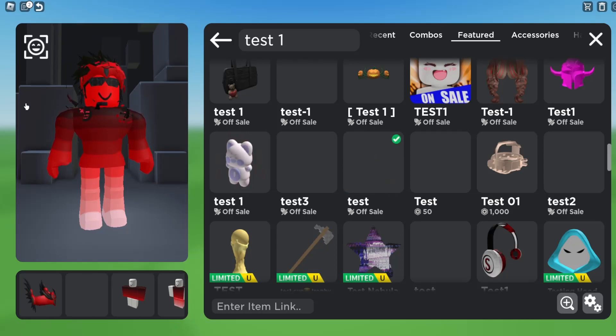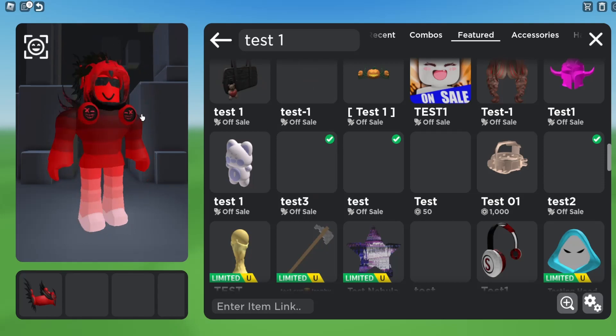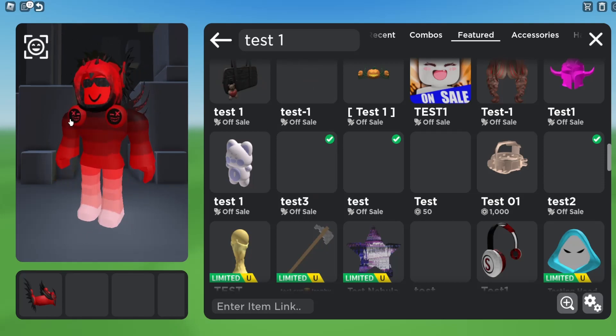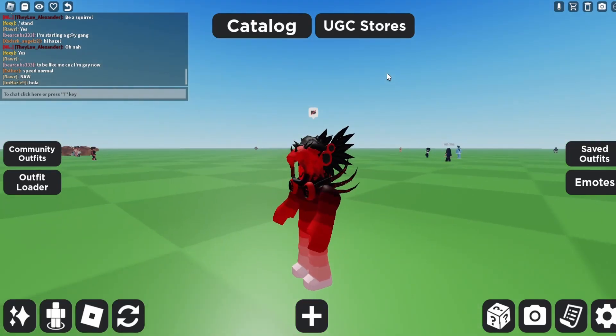Let's try it on. Okay, this one is just pieces. Test two — okay. Test three — oh my gosh, yeah, it's literally just a Dominus. It's literally just a Dominus. It's kind of crazy.